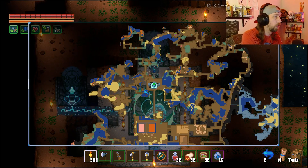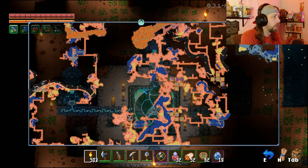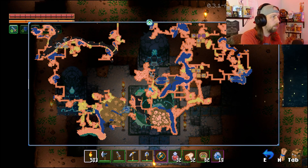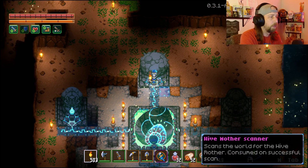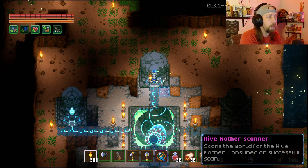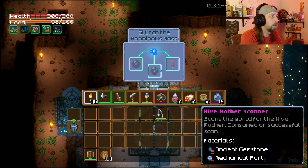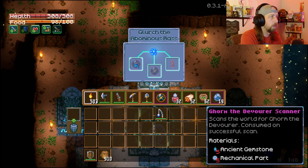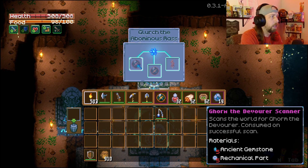The first thing we need to do is figure out where she is. You can see we've explored a bit of the map. Now she's going to be down in this area, down in the clay caves where the larvae are. One way we can pinpoint her location is by using this Hive Mother Scanner. It scans the world for the Hive Mother — consumed on successful scan. The way you get one of these is after we defeated Glurch the Abominus Mass, we have some options to craft some things. This is really useful — this is why Glurch should be your first boss that you fight, and typically is, in terms of difficulty, and the first one you'll find because he's relatively close to your starting location.